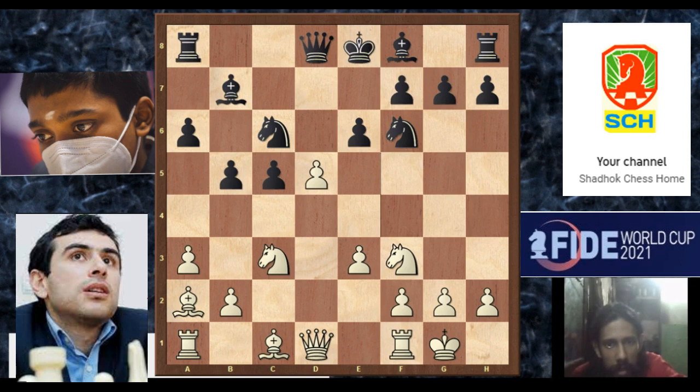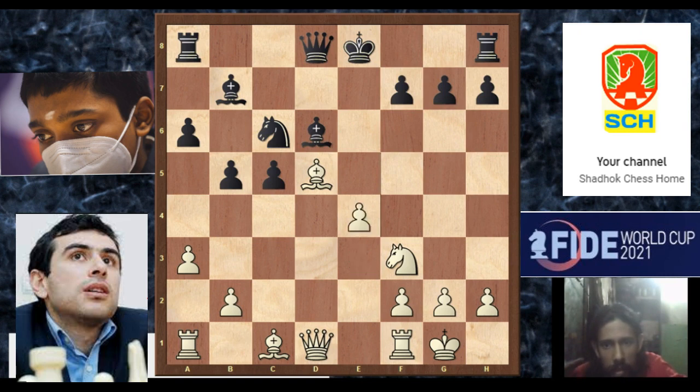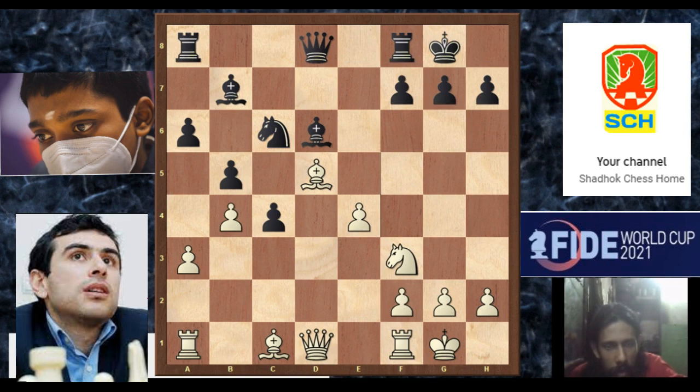Now D5 is played, attacking the knight. So capture, and knight capture, knight capture, and bishop captures knight. Well development for Sargishian also. Praglanda just played bishop D6 and playing to castle kingside. Now E4 is played and castle. Now B4 and C4 by Praglanda. Here bishop B2 is played, aiming at the G7 pawn. And queen C7.